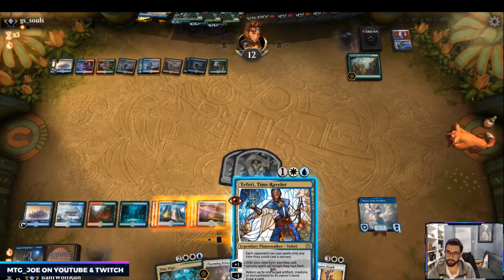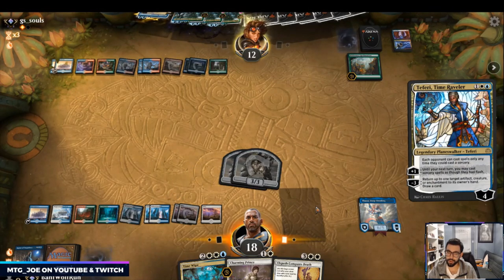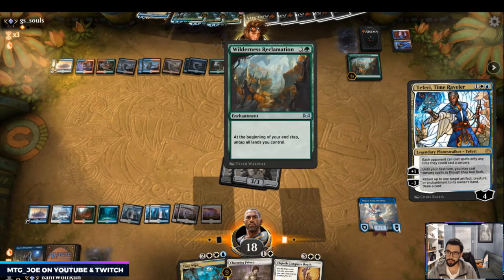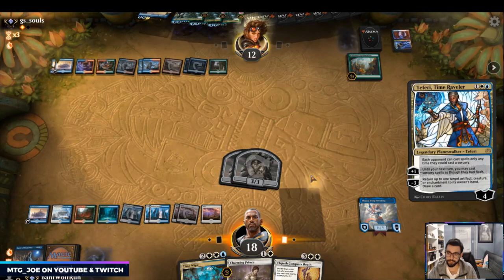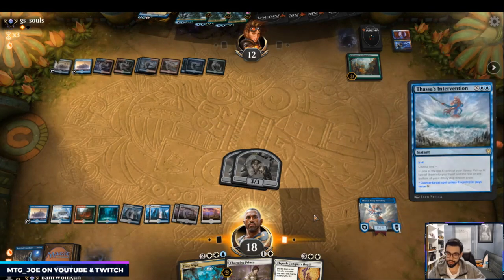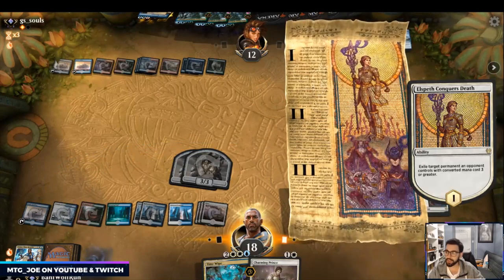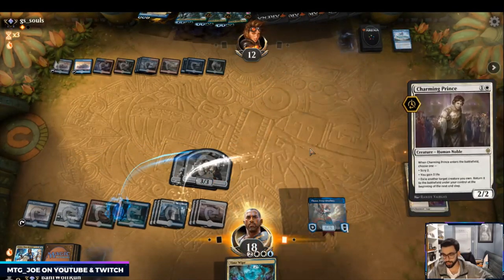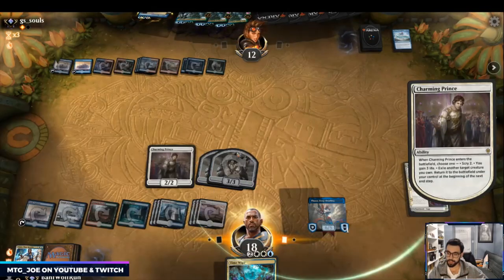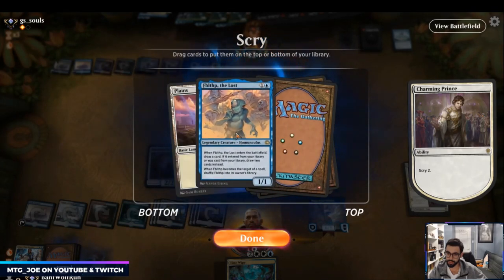I'm going to try to bait out the counter with Teferi. They may just flash in Brazen Borrower, and then I could Conqueror's Death this. I can't pay for the counter which is fine, but I can Conqueror's Death it nonetheless. Then I just want to scry and set up my draws. Fibblethip is kind of low value but can draw us a card — they have removal, doesn't do that much. We'll put that to the bottom.